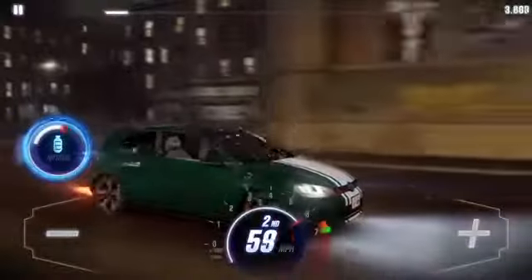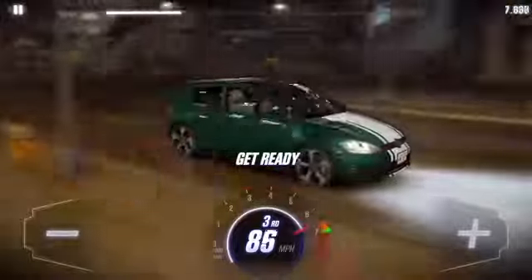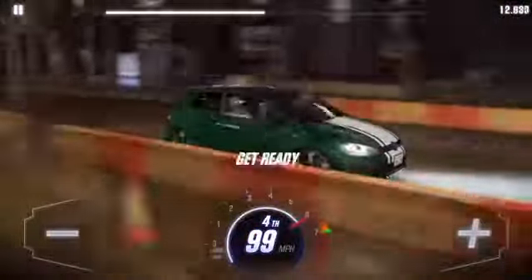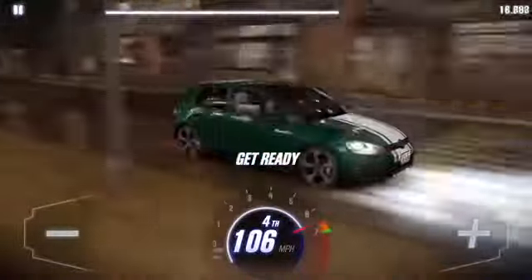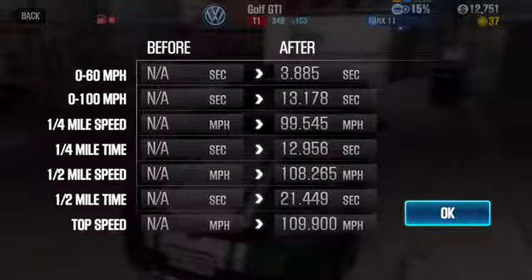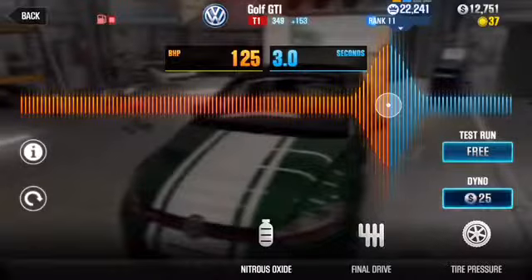On the test run: 30, 40, 50, 60 — three seconds to get to 60 miles an hour. That's basically the performance stats for this car.